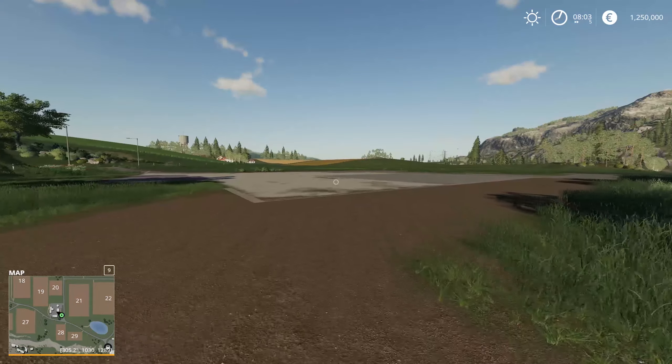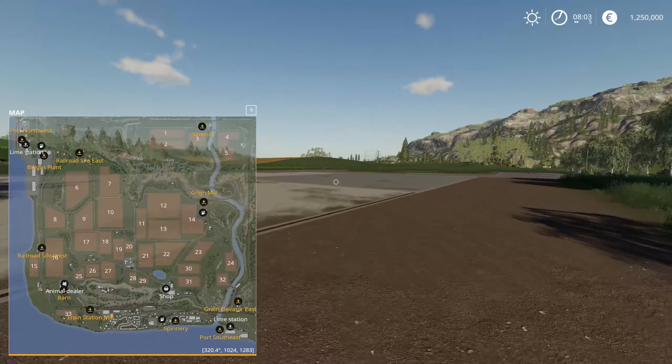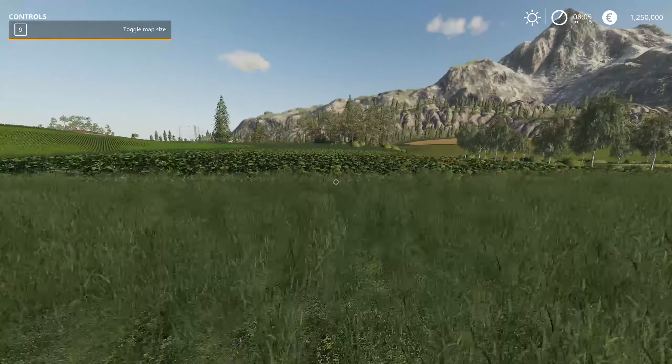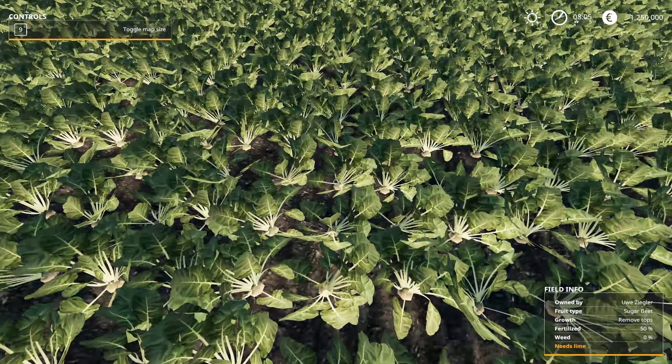I'm just going to press left-click to get OK. I'm going to press nine and you'll see all those numbered fields and the land surrounding them. You can make your own fields up — those are just the starting ones for you to grow whatever you like, once you've bought the land. Over here is the sort of starting area where you typically build your farm. In this first field here, we'll probably turn this over to soybean.